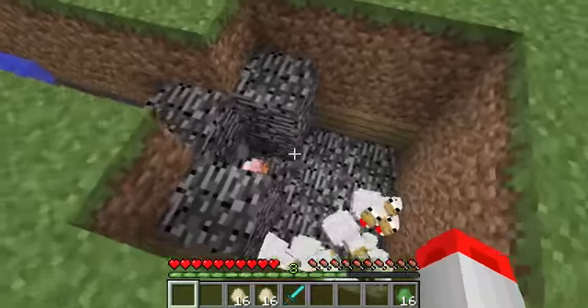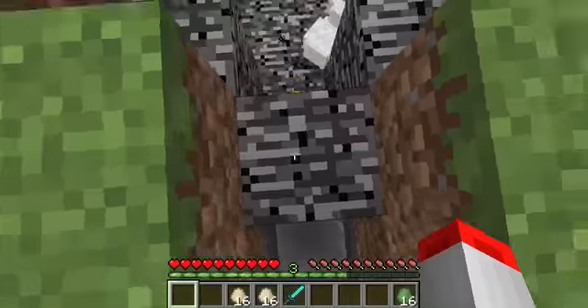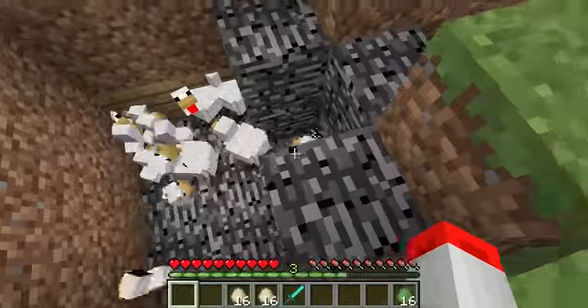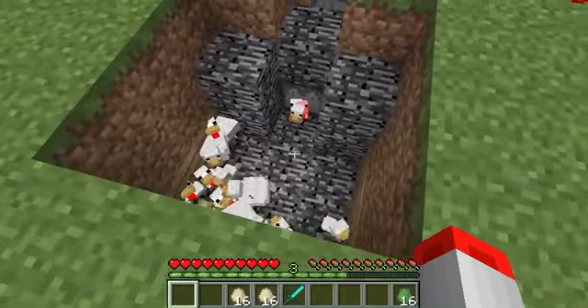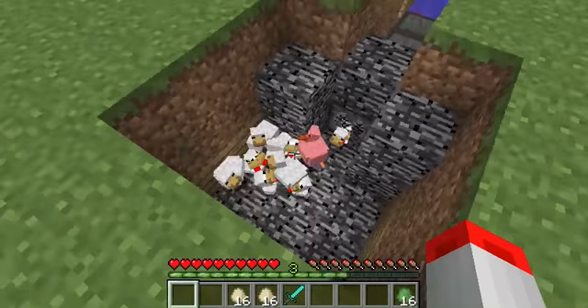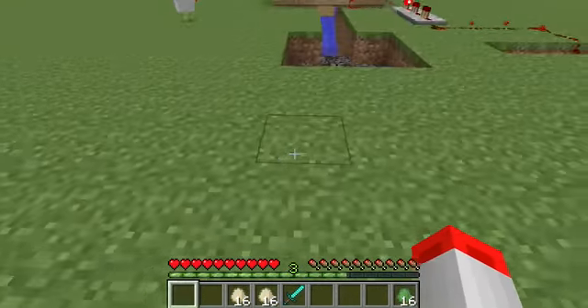So as you can see, the eggs are coming and being dispensed out, shooting against that wall. But some chickens may die because of the damage — like that one right there. So I went on with that and tried to make another idea.